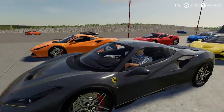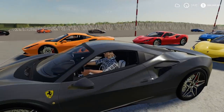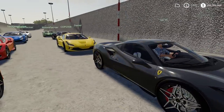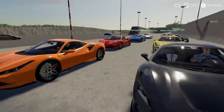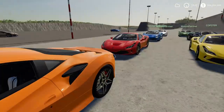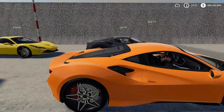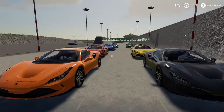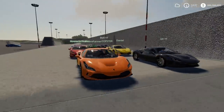Ian says he got his Ferrari today and it's looking pretty good. I tell him he better keep those shades on tight so when the fire comes out of my exhaust when he's behind me it doesn't blind him. He fires back that I'll be seeing his bumper sticker. We go back and forth a bit before I say good luck to everybody — hopefully we'll see who wins.